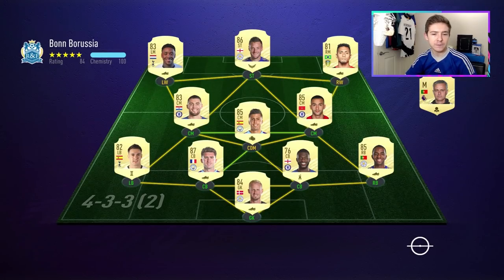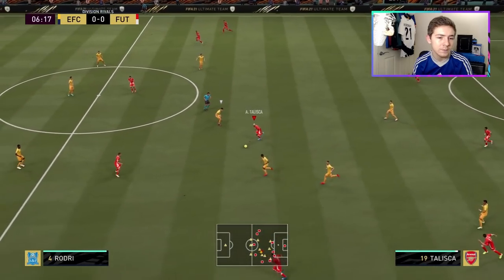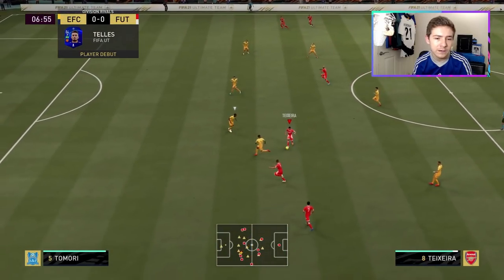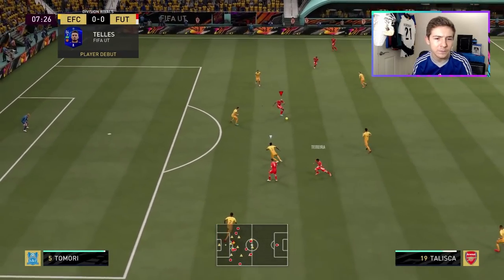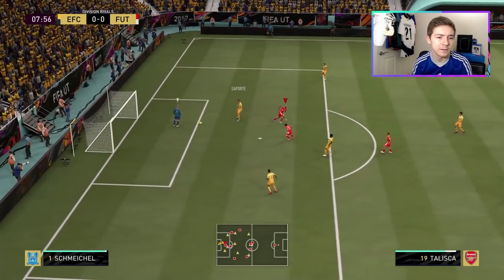Let's get into some matches. For Talisca's debut we match up against a strong Premier League side. They have Tomori, who I think is absolutely fantastic in this game, and Jamie Vardy up top who can be a handful. Talisca finds Talisca who comes through the gap showing his pace. I offer the ball and notice the opponent is moving his keeper — interesting. We've seen that now so we know he'll be doing that a lot, and we get dispossessed by Laporte.